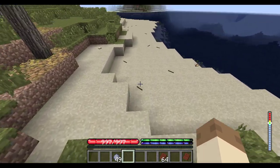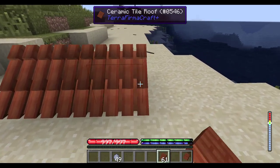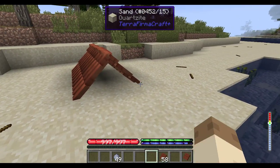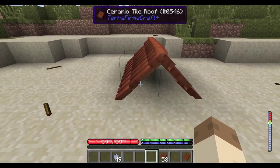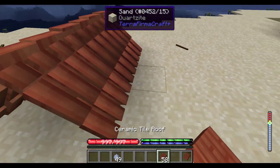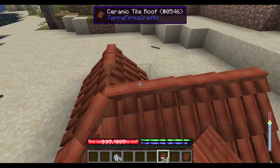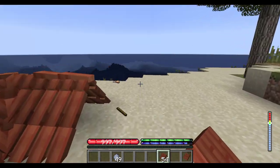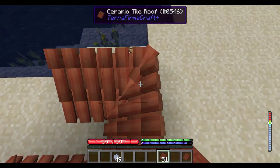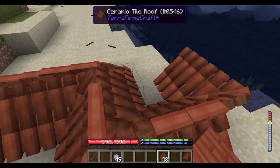We have a bunch of them over here. Let's see what that looks like. So this is a roof. In the future, I'm going to add a block that will act as a center so that you can have an odd width, because currently this really only supports even-width houses. But they are like stairs, so you can do corners and stuff with them, which I think looks pretty good. So yeah, these are the roofs.